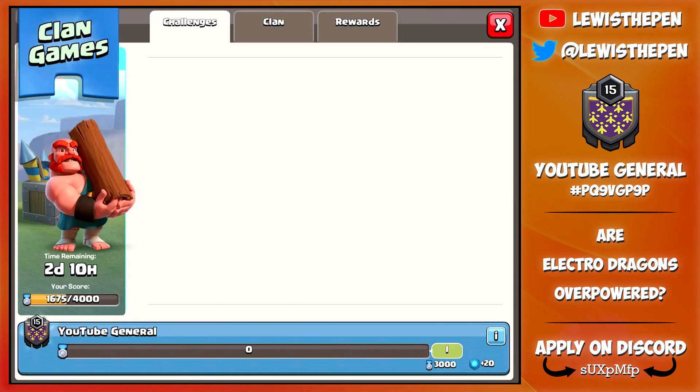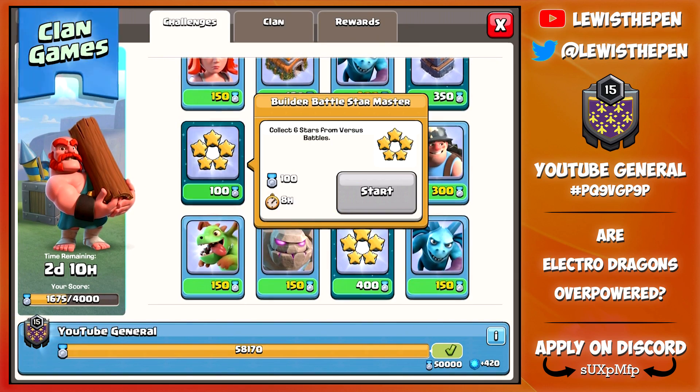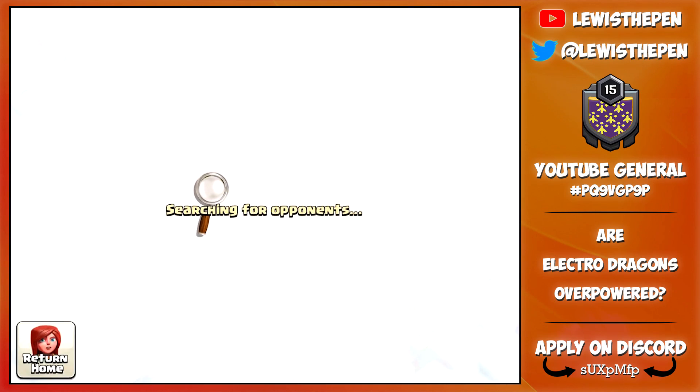So we have our army trained up. Our army is 2 archers, 10 balloons, 2 baby dragons, 6 Electro Dragons, 4 minions. Then we have 3 rage spells, 4 freeze spells, 1 poison spell, 1 haste spell, and lava loon in the CC. We also have our heroes up.